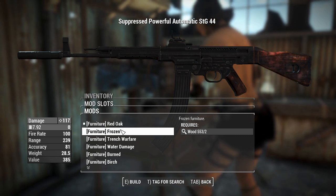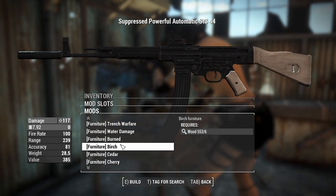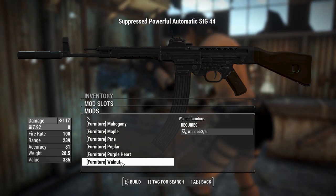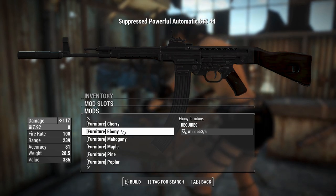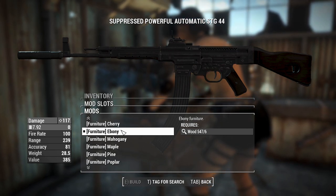We can have red oak furniture — trench warfare, water damage (don't do that one, that's bad for your weapon), burned, birch, cedar, ebony, mahogany, maple, pine, poplar, purple heart, walnut. So you get to choose all the types of wood furniture. Let's go ebony, because it's a metal in Skyrim — or more so it's black, so it makes it look cooler.